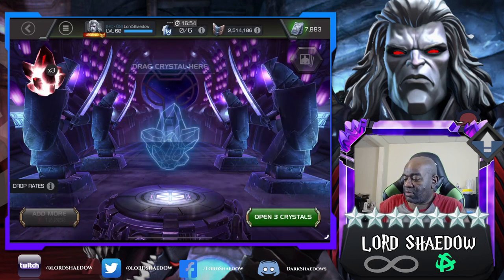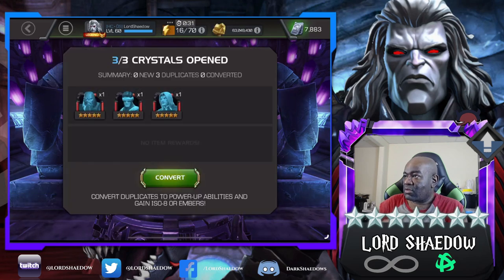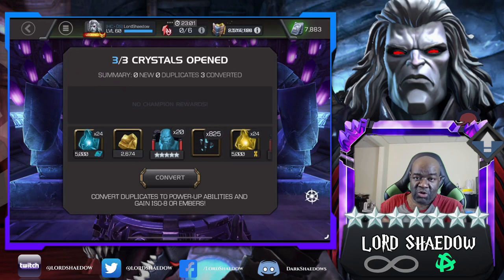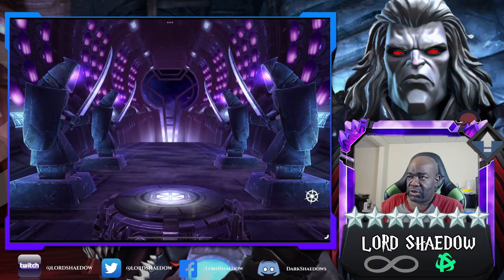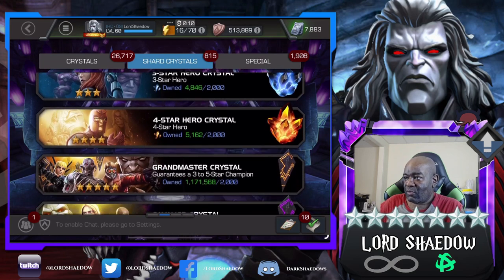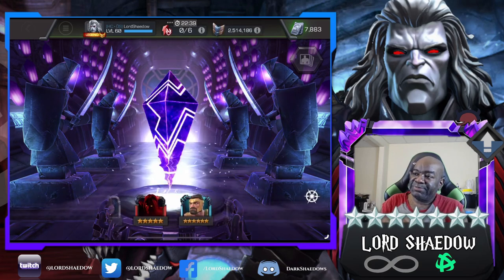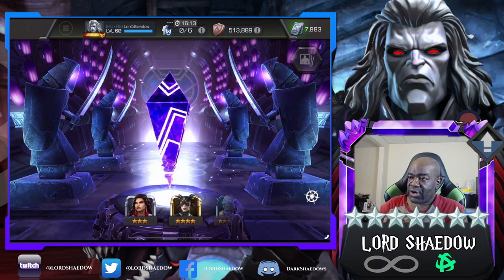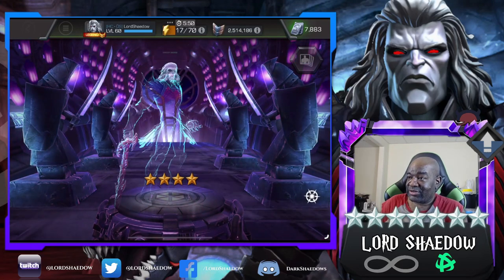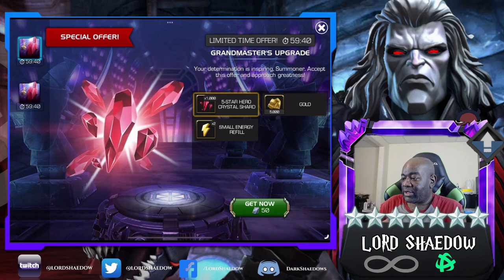Grab these here, pop them — give us more six-star shards. Okay, I have all the five-stars that are currently in the crystal, so I'm only missing some trophy champions. I'm missing Danny Moonstar — she's not in the crystal yet. Let's open up this Cavalier crystal, quick tap it — probably end up getting a three-star. Well, we got a four-star at least. I'm glad these are free and I don't have to pay for any of these with units.